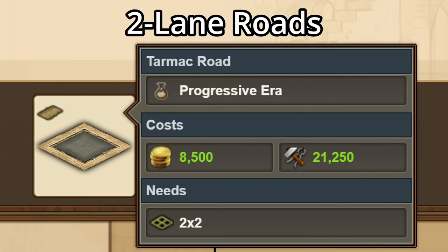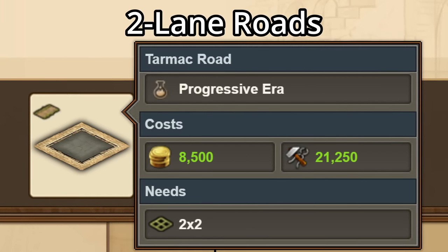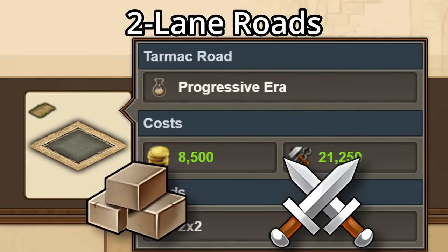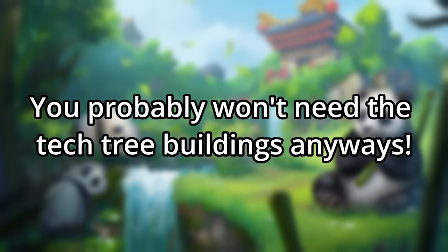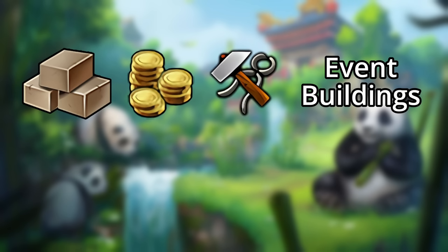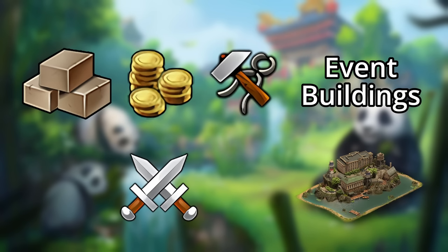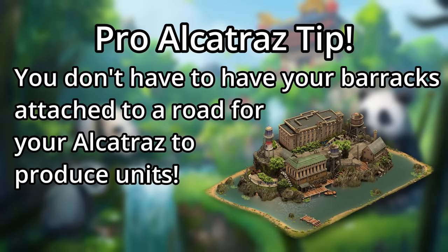What about two-lane roads? These monstrosities only show up in the Progressive Era and beyond, but are required for many of your favorite Tetri buildings, from goods buildings to military barracks. But going back to one of my first tips, you probably don't need those Tetri buildings anyways. For example, you can get goods, coins, and supplies from event buildings, and military units from an Alcatraz. You will need to place at least one barracks for that, but the good news is you don't have to connect that barracks to a road, and the Traz will still produce the units that you want.